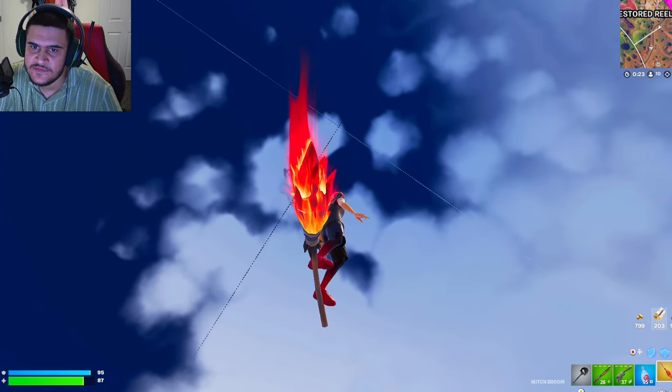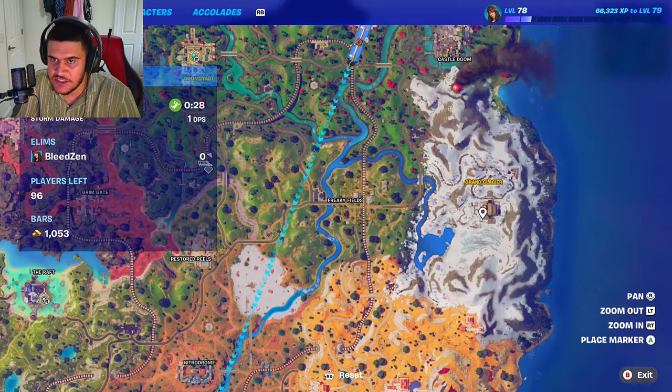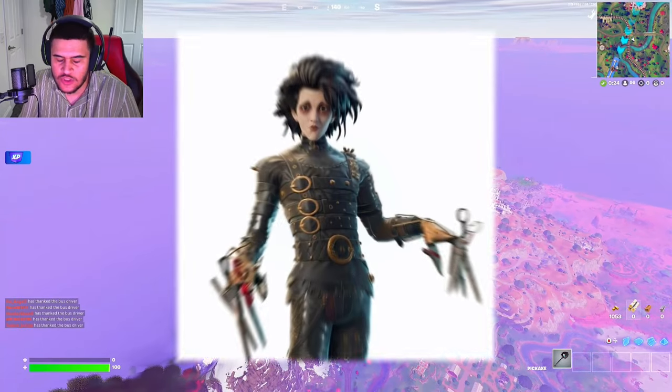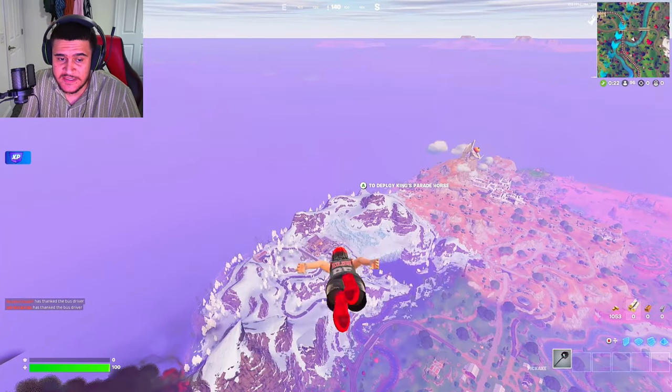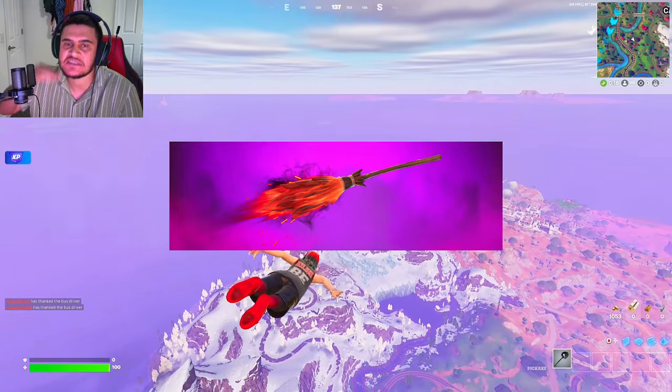The map looks like a square. We're gonna try to get a Victory Royale while doing it. The first place we're going to is the Grand Glacier because Edward Scissorhands is over here and he sells you the witch broom, and that's what we need to keep us staying up.